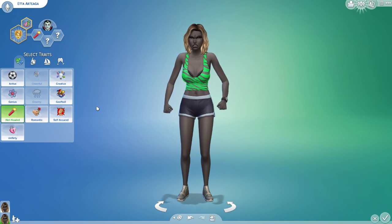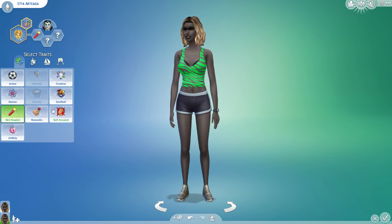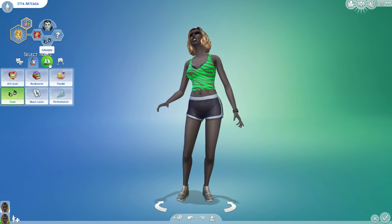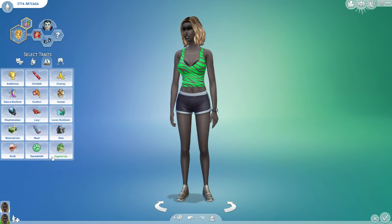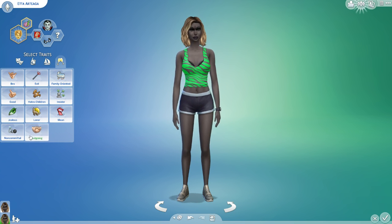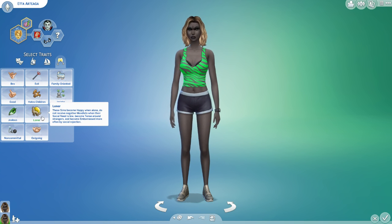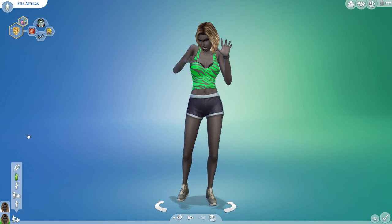She wants to become a master vampire - cool with me. What traits can I give her? Hot headed - she's about to go off in a spar, not gonna be a friendly one. I'll save hot headed for the next one. I'll do geek because I don't want her to get bored when she has to read all those encyclopedia books. Insane - I'll do hot headed and insane for the next one. I'll do loner for her - yeah, that works.